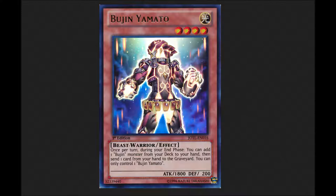What Bujin Yamato does is: once per turn during your end phase, you can add one Bujin monster from your deck to your hand, then send one card from your hand to the graveyard. You can only control one Bujin Yamato. It's a really good card that helps you set up for plays.